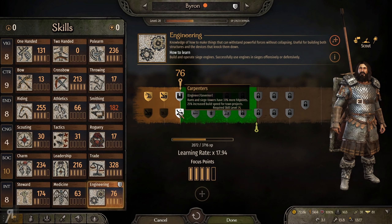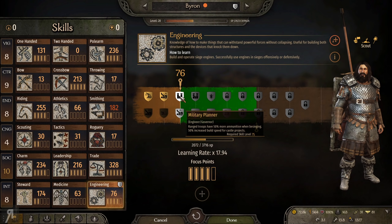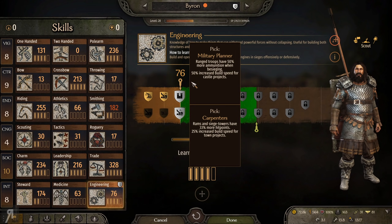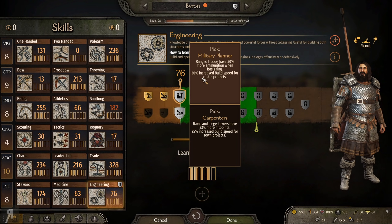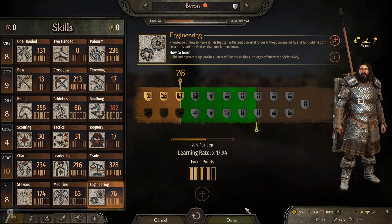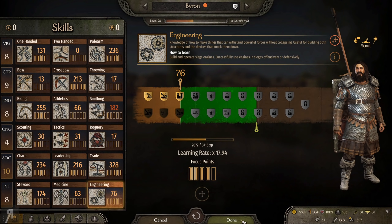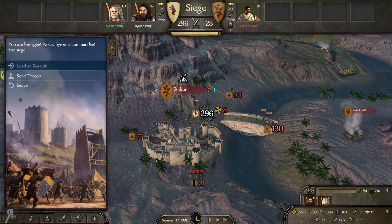In this case I would probably say that military planner is better because for towns I'm more than likely not going to be the governor - I'll give the governorship to someone from the same culture. I'm more than likely going to be the governor for castle projects. So we'll probably do this one even though the primary benefit - ranged troops having 50% more ammunition - I don't think is actually any good. But we'll take it for the 50% increased speed for castle projects. 50% extra speed is actually crazy.